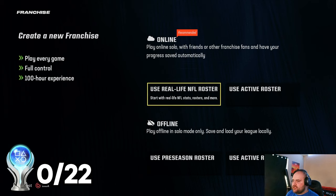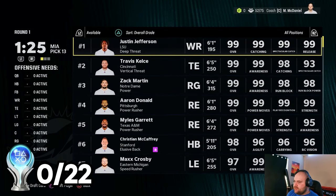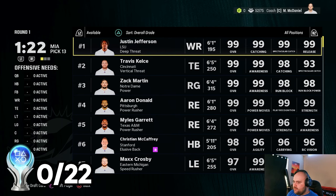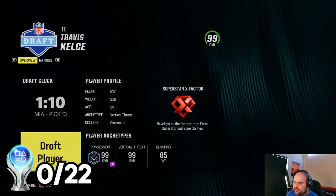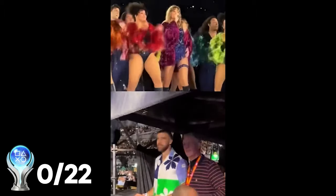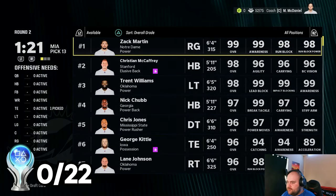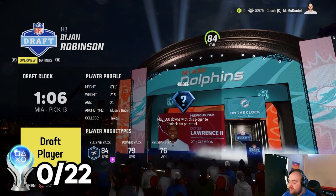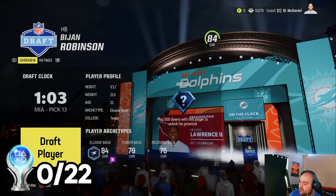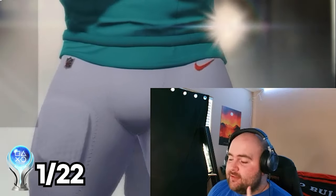We're going to hop into franchise first and knock out quite a few trophies. First we're going to hop into a fantasy draft. We'll make our first pick to guarantee we get a 99 — shout out to all my Swifties out there — we'll take Travis Kelce number one. Then I want to take Bijan because he has hidden dev, so drafting him should unlock Stud Finder for drafting a rookie with a hidden draft trait. First trophy down.